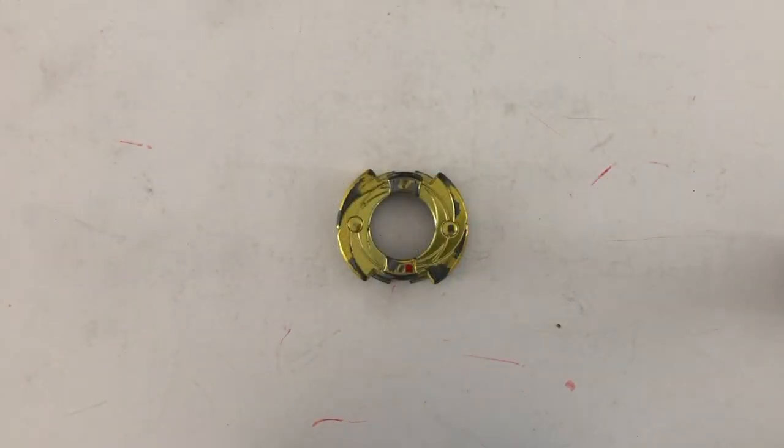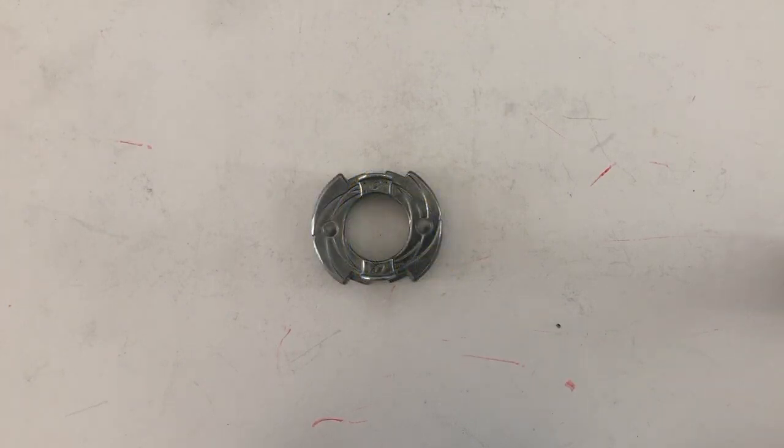Generally speaking, a balanced disc will have more spin time. This is ideal for defense-stamina hybrid combos. On the other hand, an unbalanced disc will have less spin time but more attack power. This is ideal for attack-type combos.